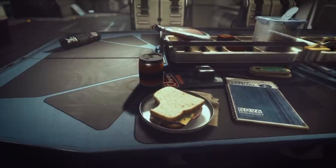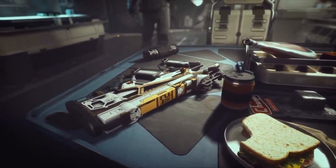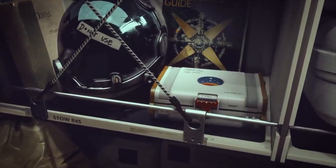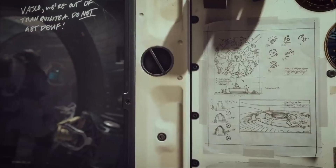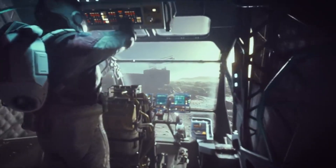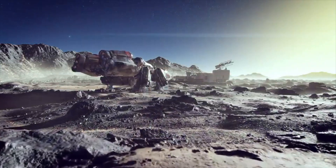In the last video we talked about the Elder Scrolls 6 teaser trailer and dissected that for clues, concluding that it shows Hammerfell. If you haven't checked out that video yet, you may want to watch that one first to lead into this one. In this video we're going to talk about another piece of evidence — another clue drop that also supports the Hammerfell theory. Let's talk about the Starfield teaser Easter egg.